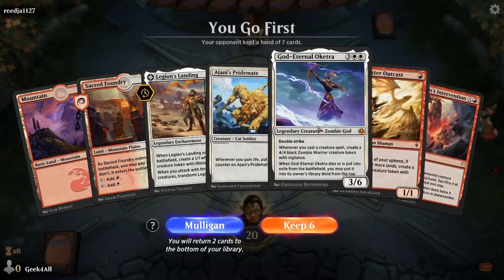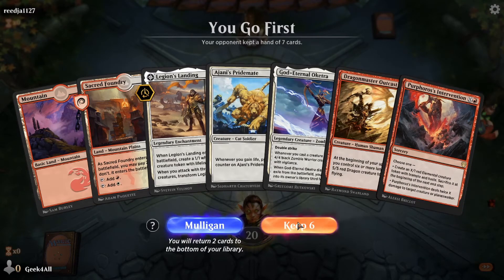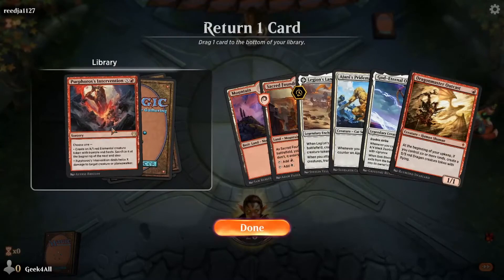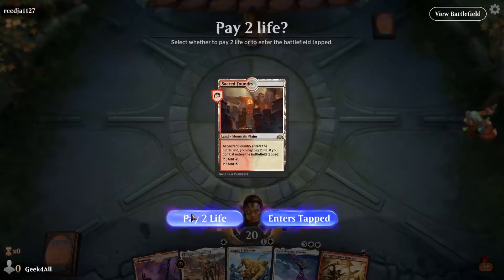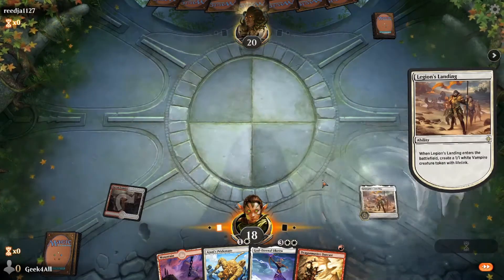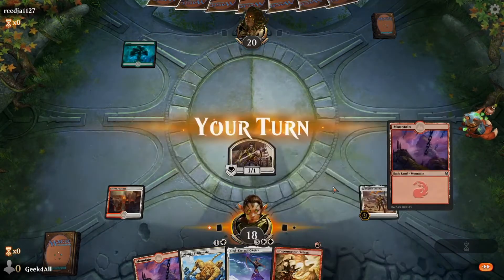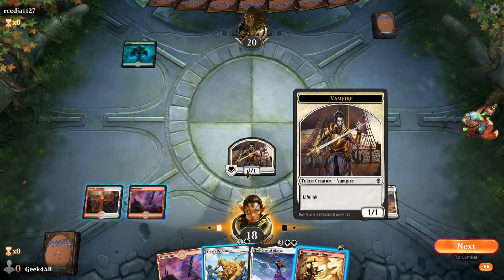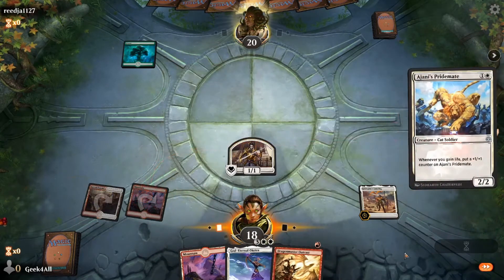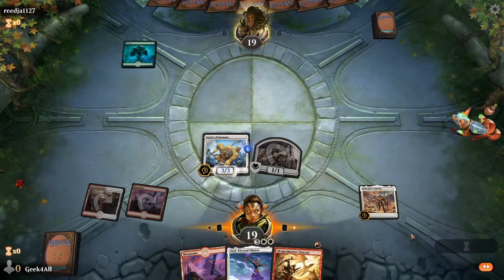We put Oketra on the bottom — no, actually we put Phyrexian Intervention on the bottom since we can't really duplicate it and need a lot of mana for it. Welcome to cube. We're going to pay two life to put Sacred Foundry onto the field, then play Legion's Landing — we get a vampire creature token with lifelink. Whenever we attack with three or more creatures we transform Legion's Landing. We drew another land — and this card has lifelink and puts a +1/+1 counter on Ajani's Pride Mate whenever we gain life.